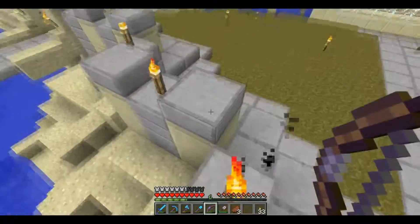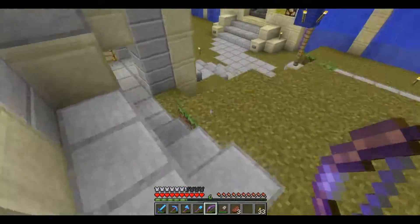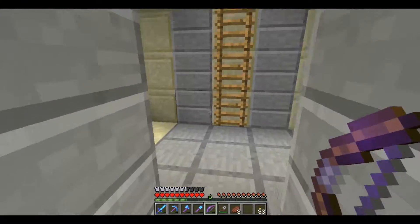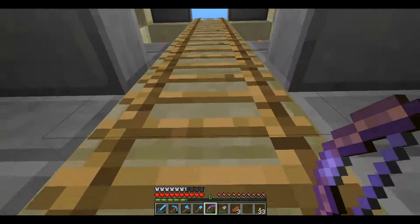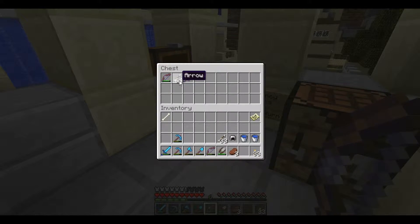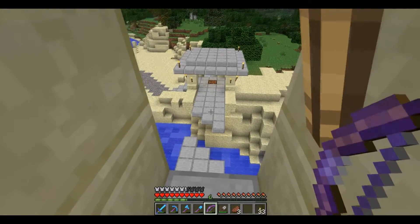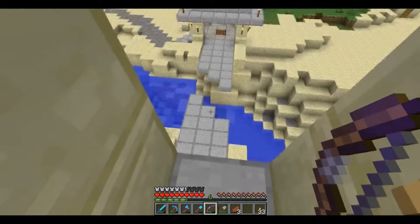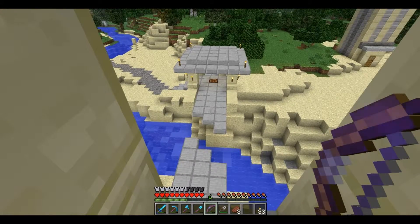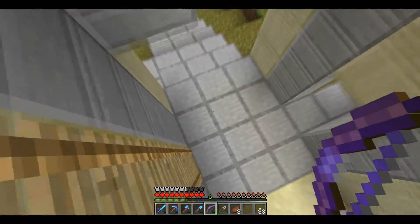Last time we were here, this wall and these towers weren't there. So I made those, which means that as long as I light the interior of this place up well, no mobs can get in. And you can see each of them is stocked, which is pretty neat. This is intentional, having those blocks missing, because I can just jump over - but mobs can't. They're just not skilled like that.